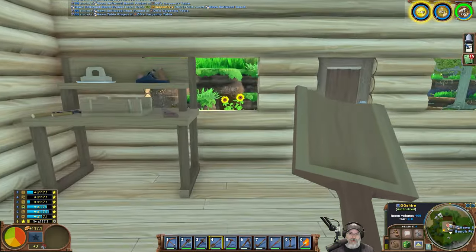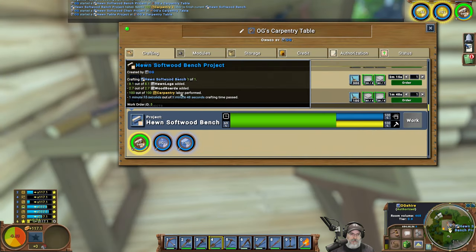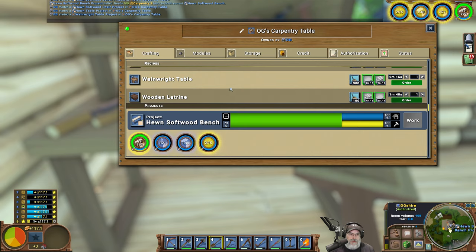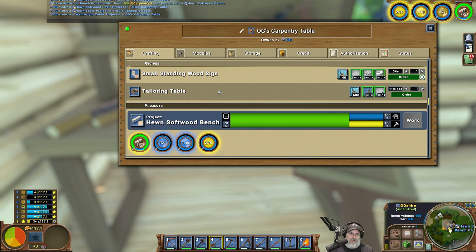Let's make ourselves a wainwright table, because I want a wheelbarrow. Once we get a wheelbarrow we can go dig dirt up and put it in the wheelbarrow and not have to dig it and then put it right back down somewhere else. Let's make a tailoring table too, because why not? And we need a bed.